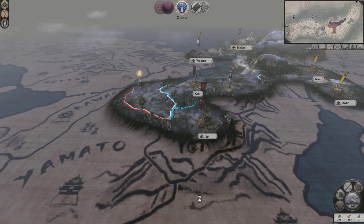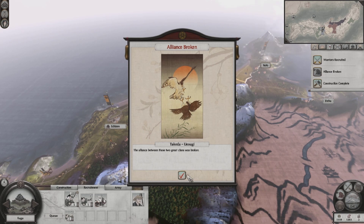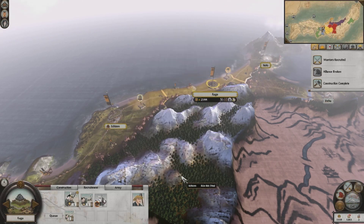Looks like the Hattori are moving south and the Oda must be moving against the Takeda. The Oda popped out there with several provinces real quick. You don't want to let these clans get too powerful — you're definitely going to want to strike at them when you get the opportunity. The Egi and the Takeda were actually allied, and wow — they broke that alliance. Interesting.